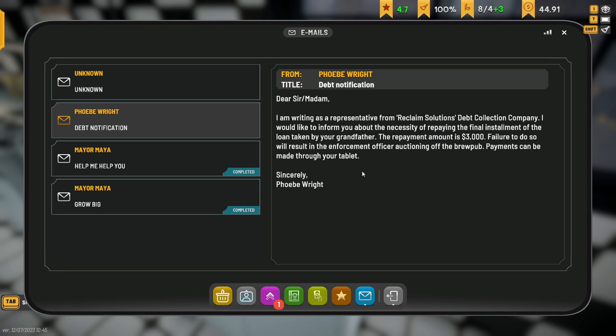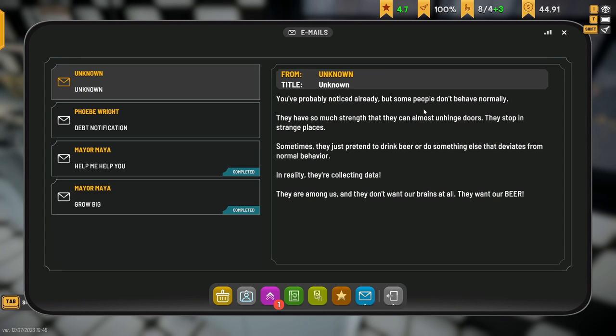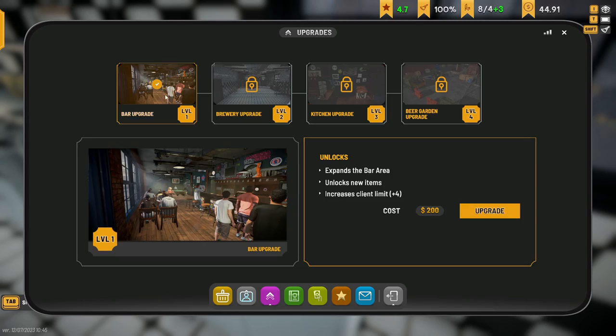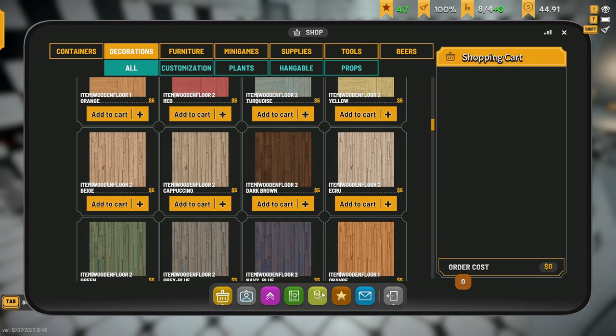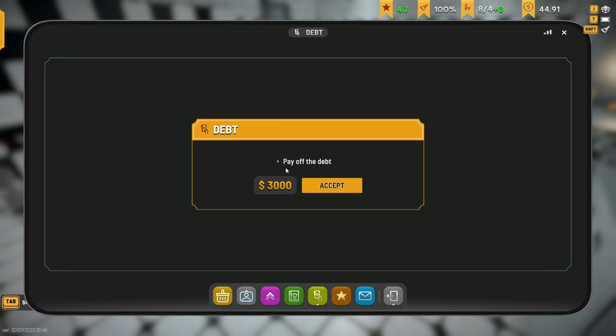Writing in respect to the Reclaimed Solutions Debt Collection Company - I'd like to inform you about the necessary repayment of the final installment of the loan taken out by your grandfather. The repayment is three thousand dollars. Failure to do so will result in the enforcement officer auctioning off the brew pub. Also - you've probably noticed some people don't behave normally. They have so much strength they almost get unhinged doors. In reality, they're collecting data - they are among us and they don't want our brains, they want our beer! So I need to pay three thousand dollars.